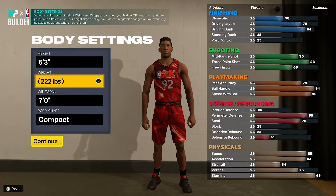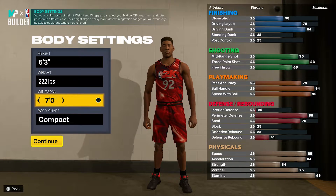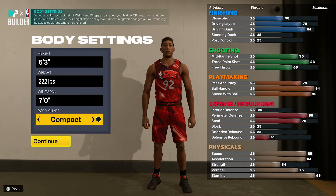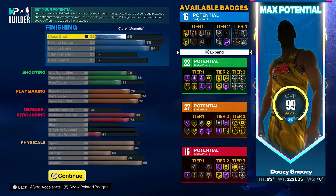The 222 pounds is just gonna bring our strength up a little bit. We're gonna be making a seven foot wingspan — that defending is gonna go crazy. Body shape I have picked compact, because in my opinion compact, similar to defined on older 2Ks, gives a good balance. If you pick defined or built your player will just be too big, almost like a balloon. Compact is just a good balance — not too big, not too small.